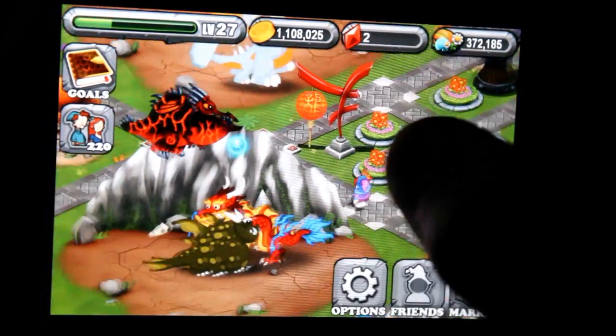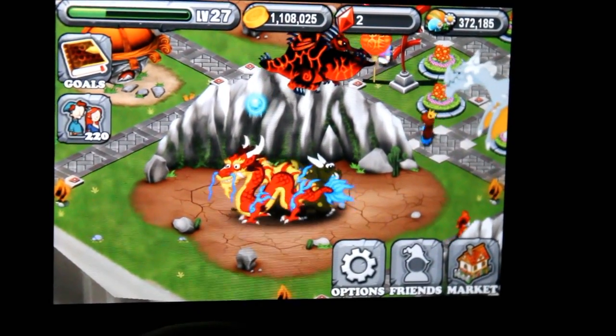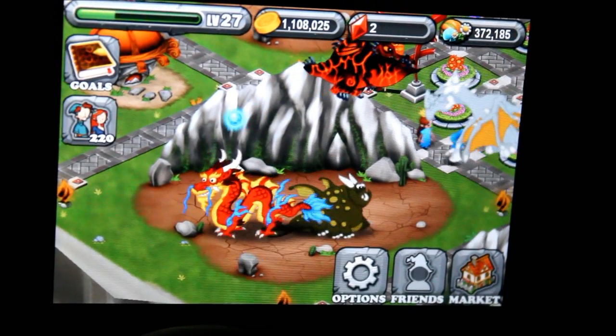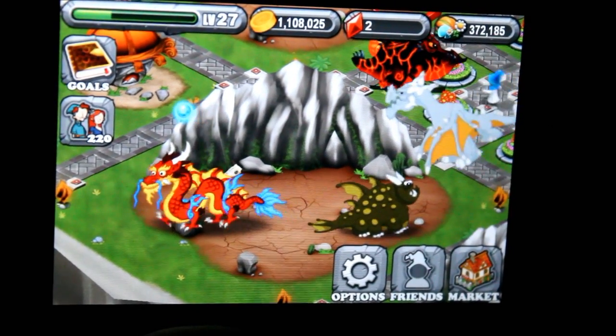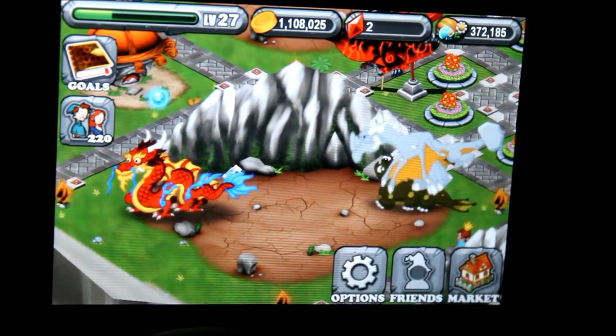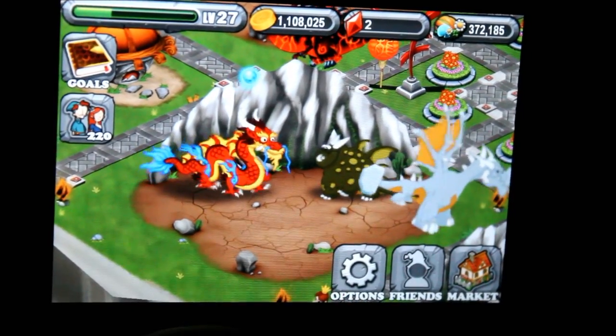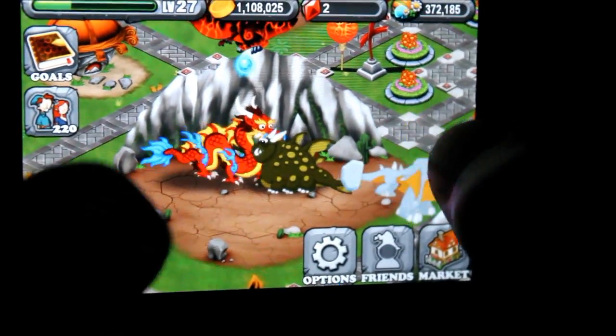Here's my Panlong. I bred a Fog and a Lava — Fog first. After about five tries I got it, but then I kept trying and it never worked again, so that's why I switched to Mud and Blazing, because I heard that worked — and that's when I got Rainbow.